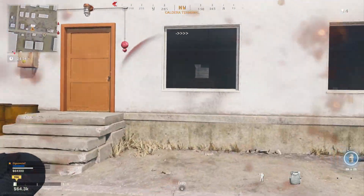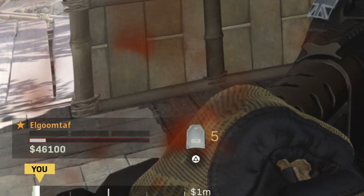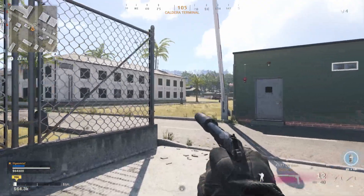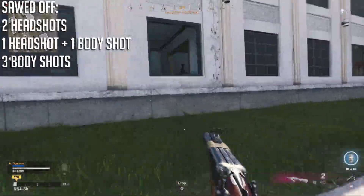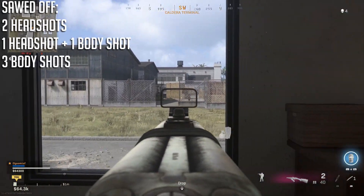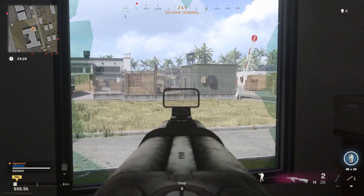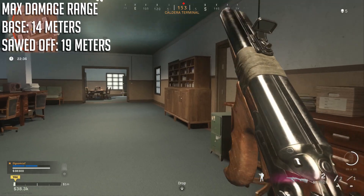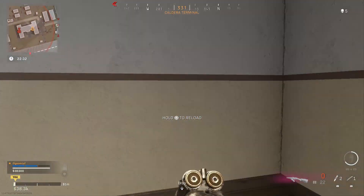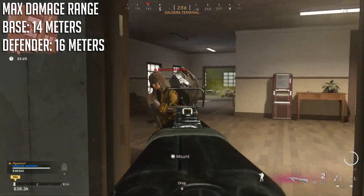The sawed-off barrel is more interesting — it increases damage quite a bit. Headshots deal almost enough to one shot kill but it still takes two headshots. The saving grace is that you only need three body shots to kill, which is actually the best we've seen so far. It also takes the max damage range up to 19 meters despite saying it hurts range. The defender barrel still takes two headshots and four body shots with a max damage range of only 16 meters, so the sawed-off is the best barrel so far.